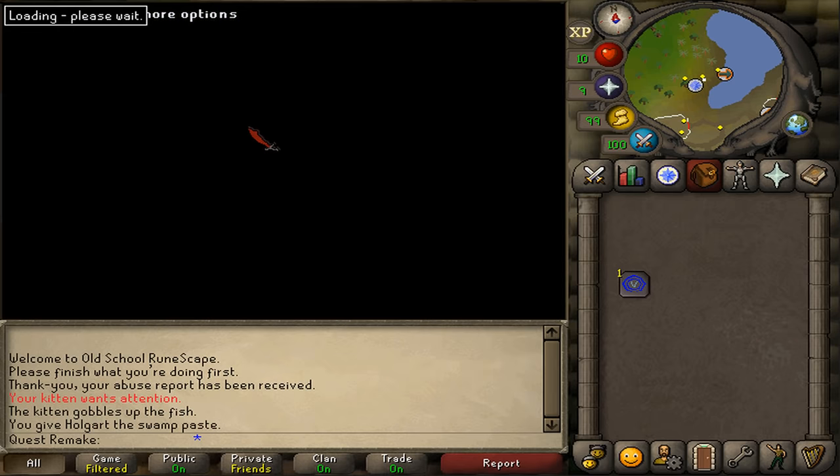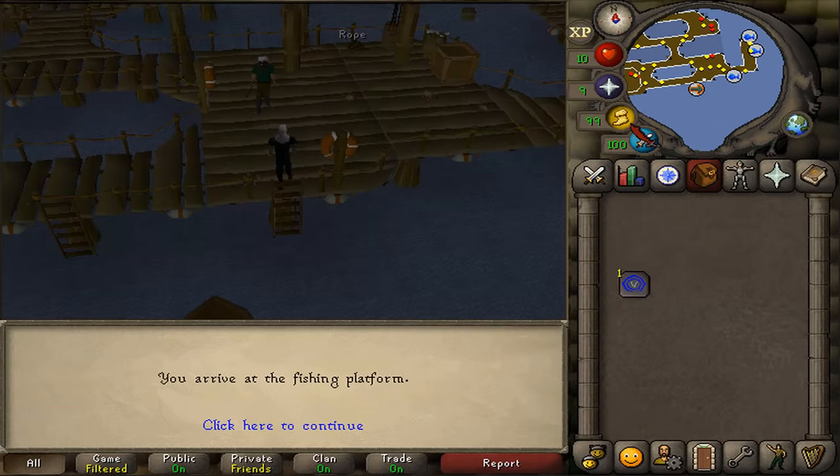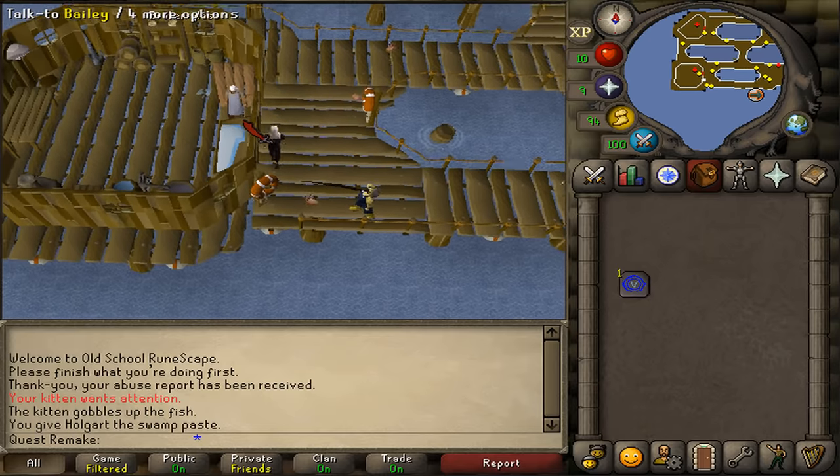Let's travel. After we've arrived at the fishing platform, we will need to run west to the southwestern corner. Let's enter the hut with the one red dot, where we should find Bailey. Talk to him.